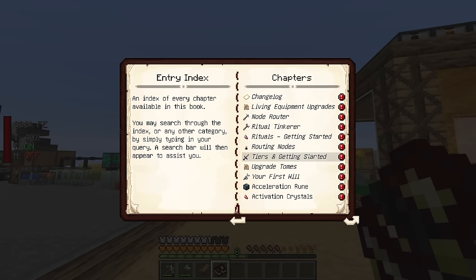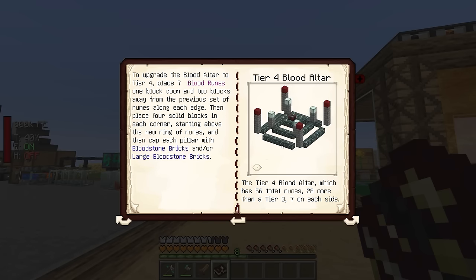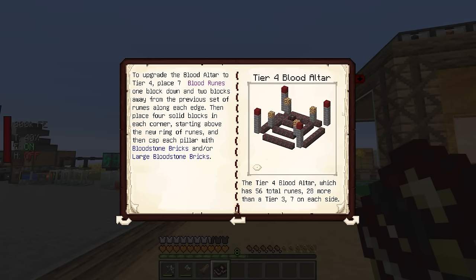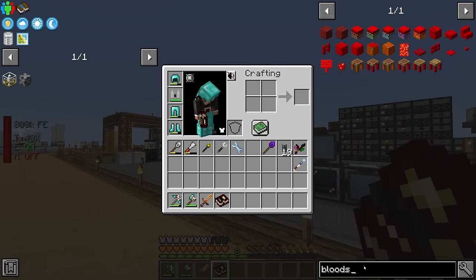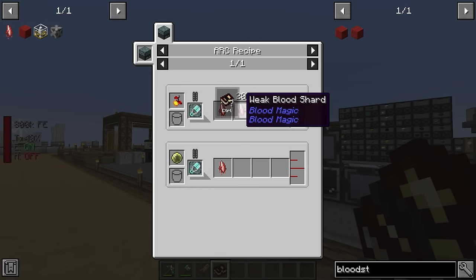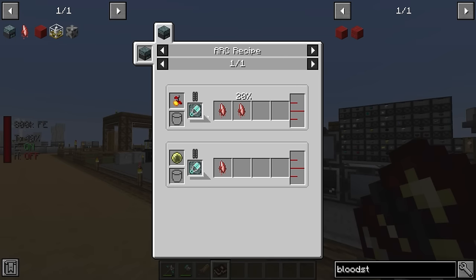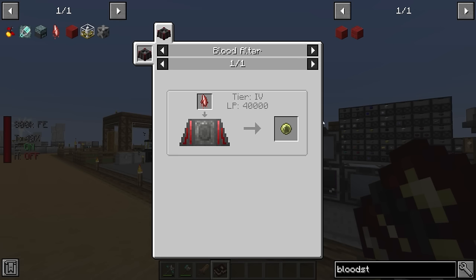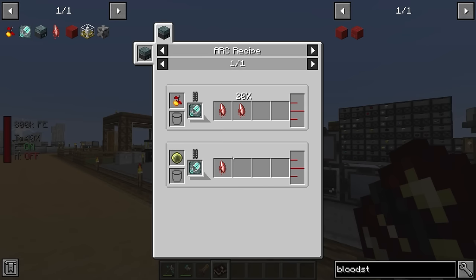The tier four blood altar fits nicely into the space we have here. The only tricky part is the bloodstone bricks — for the most part it's just more runes, more stone bricks, and four bloodstone bricks as capstones around the outer edge. To make those, we need just one weak blood shard. The weak blood shard is made in an alchemical reaction chamber with one sanguine reverter and one saturated tau. We need the tier four altar to get the master blood orb, so we have to do it another way.